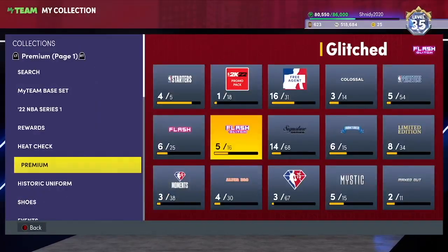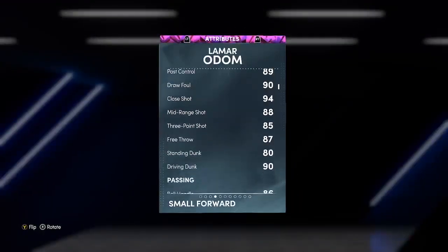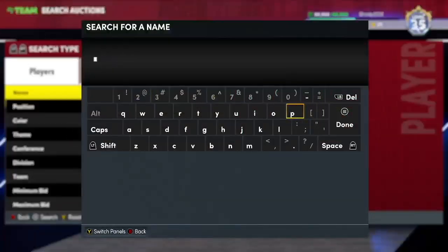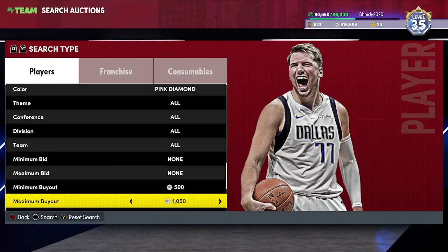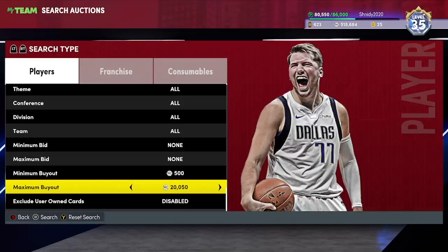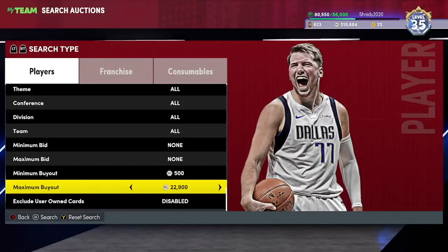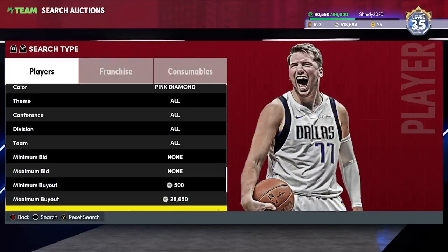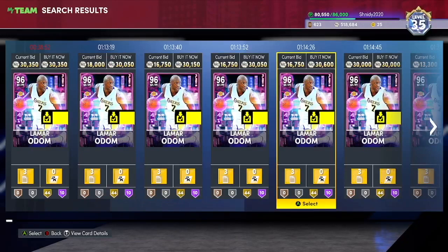Today I'm doing a gameplay on a card that could be one of the better budget cards in the game. I usually do gameplays on budget cards, and you're probably thinking it's Lamar Odom. I love this Lamar Odom card — I picked him up for 20k. This is not the card I'm doing a gameplay on, because everybody knows about Lamar Odom. He's always cheesy in 2K, he's fantastic. I picked mine up for 22k, and he's gone up in value by like 10k.